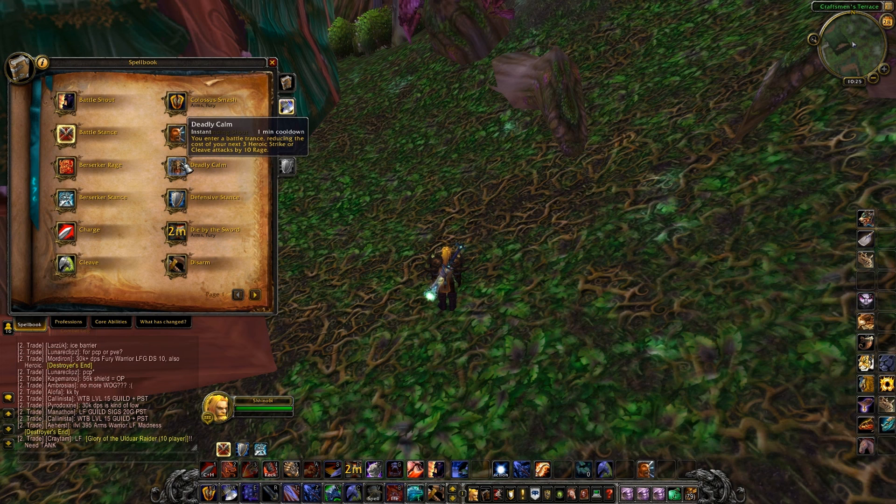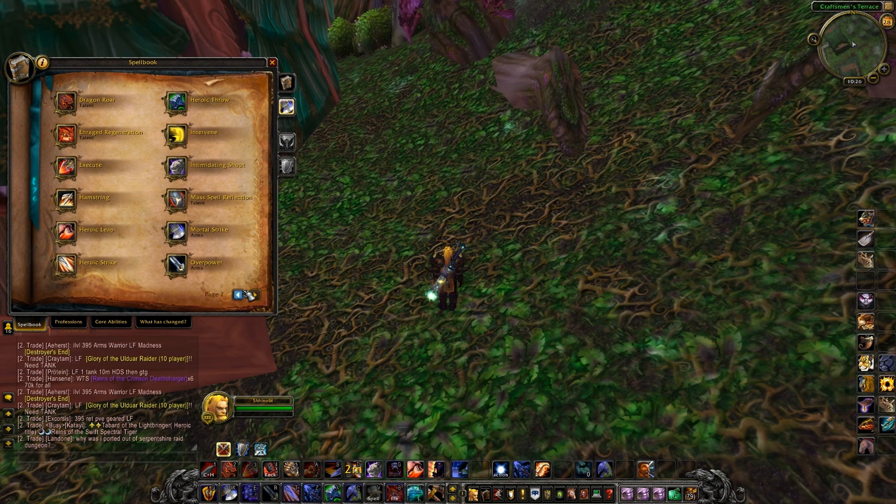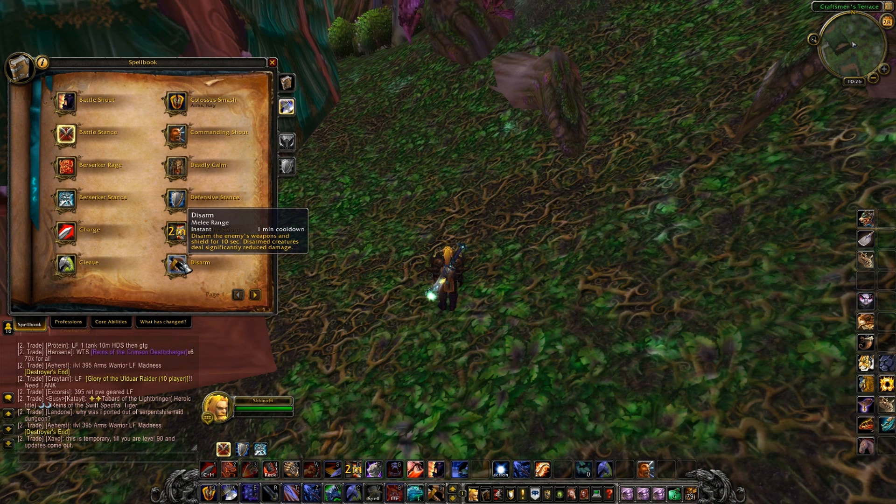Deadly Calm just got nerfed like crazy - it's pretty much inner focus now. You enter battle stance reducing the cost of your next Heroic Strike or Cleave attacks by 10 rage. It's something you pretty much macro into something because it's not something you depend on but nice to have. With Disarm, a lot of abilities don't need you to be in a certain stance anymore - Disarm is a one minute cooldown with no stance requirements.